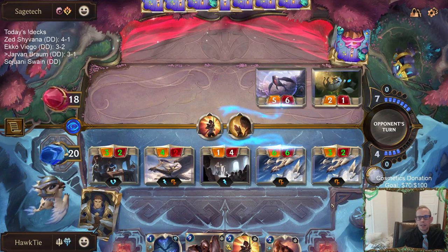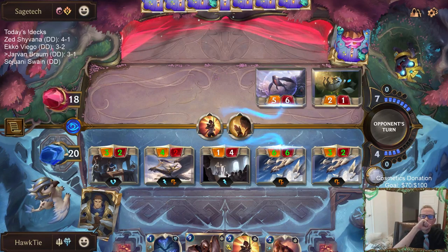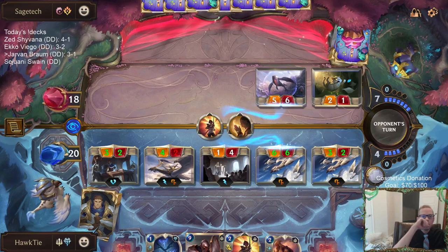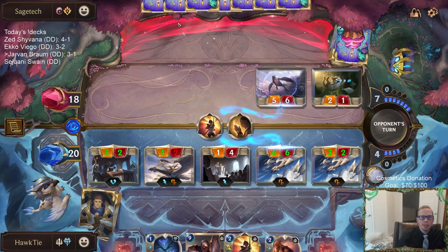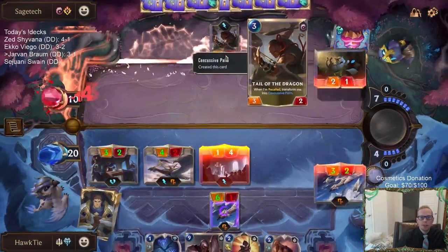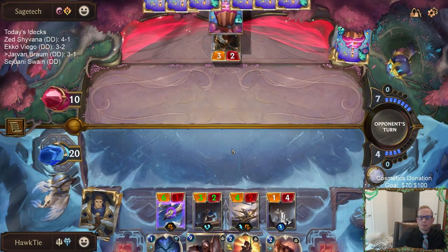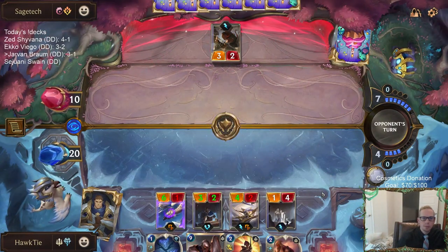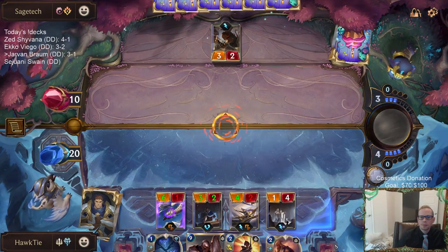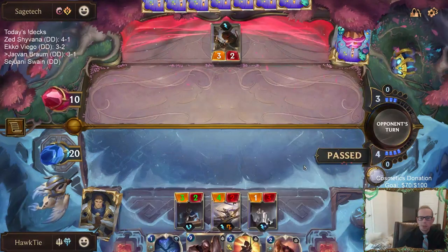I don't necessarily have to do this right this second — I could wait until round end to see if they play Karma or something. The only benefit to doing this right now is if they use another spell and kill my six-six, or bounce it, and maybe don't get the three-two Concussive Palm. I think they have their one Chanting Theme to kill the Dawnspeakers, so I'm going to save this to protect Dawnspeakers.